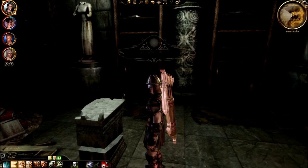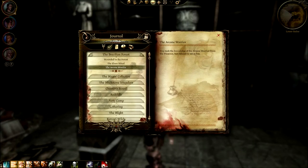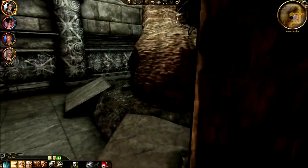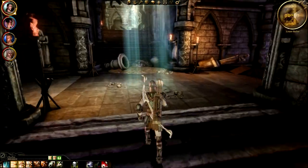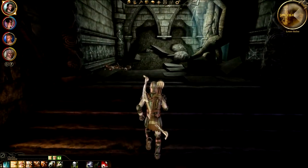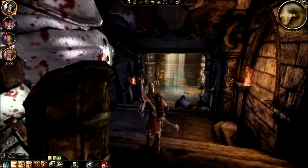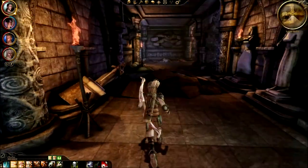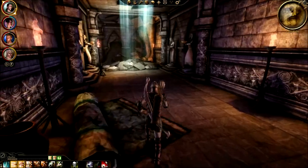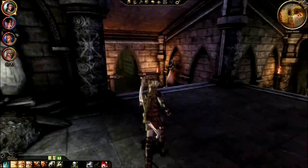Quest completed and I have unlocked a specialization for arcane warriors. That was possibly the dickiest thing I have done so far. I don't understand your problem with that, Charles. Up the stairs - what do we have over here? A leather helm that I did not want. So I heard you were in a soul gem forever - yeah, too bad. Thanks for teaching me stuff though. Let's just continue on.